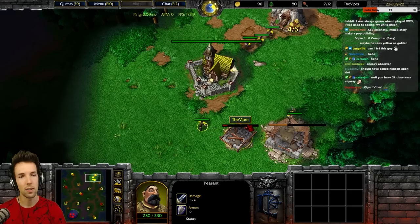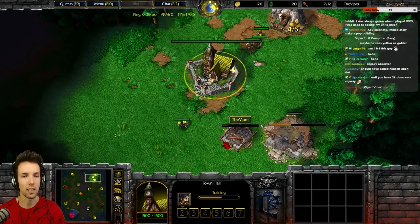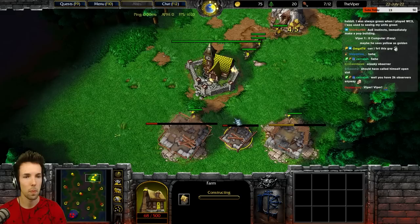Intense, intense. So you would have wanted that farm on the left side of your town hall — it's okay now because then you have less walking time. Next one goes on the farm.